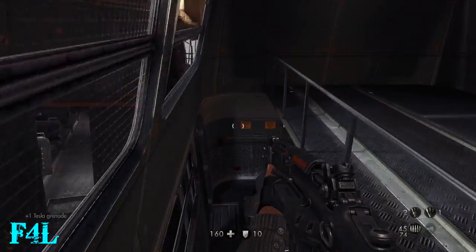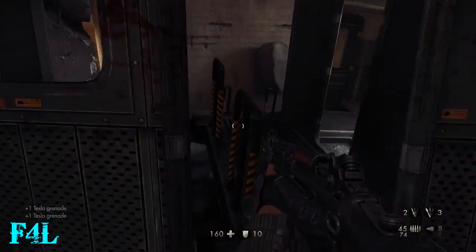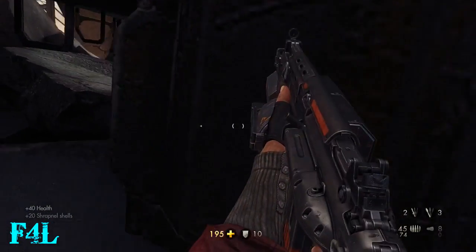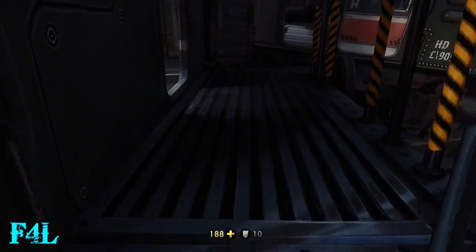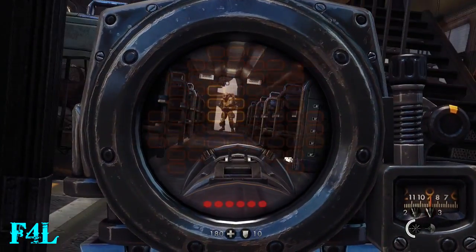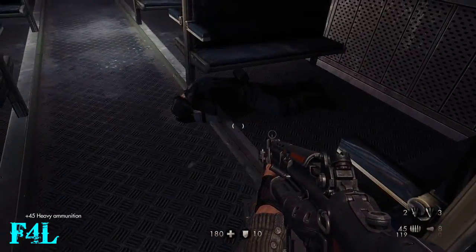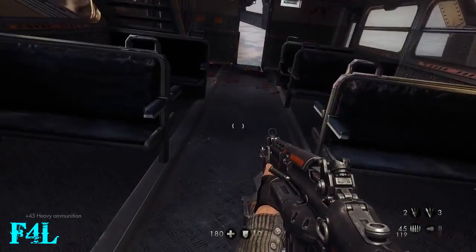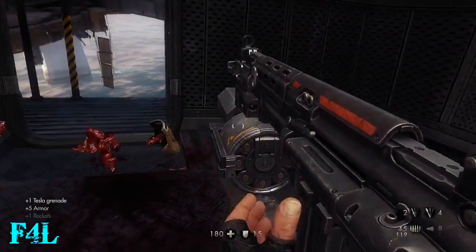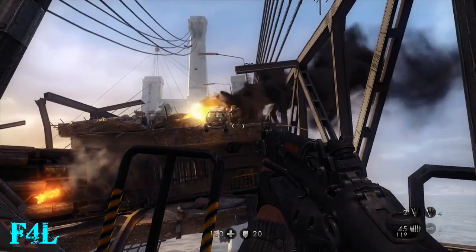With the shotgunners it usually takes like two or three rocket hits to kill them, maybe less depending on how good of a shot you are. But the blast radius is really effective against a large group of enemies. With a well-placed rocket shot you can kill like three or four guys if they're grouped together close enough. It does make some areas a little bit easier to deal with because of the splash damage.